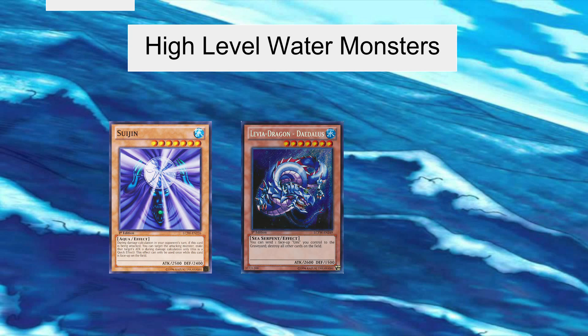Levia-Dragon is used for two things: one, as a really strong opener to a duel, or two, as a way of coming back in a duel because it gives you a guaranteed board wipe. This card is pretty much the main reason you want to use Mako with this deck, because if he allows you to start with Umi, you can instantly activate this card's effect as soon as it's played and wipe the entire board, giving you a free 2600 damage push to their life points.